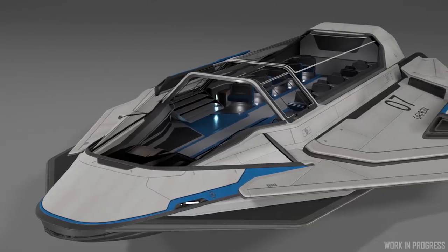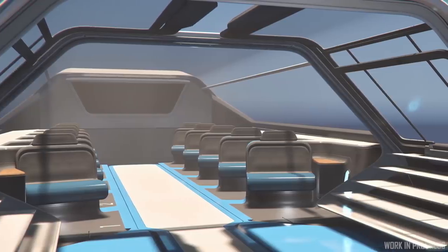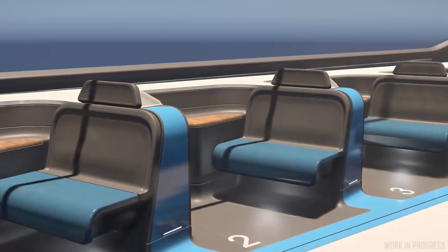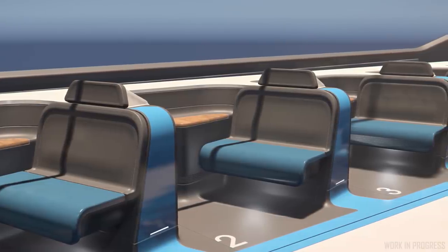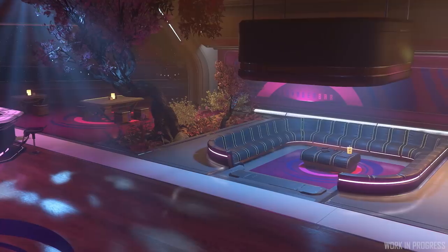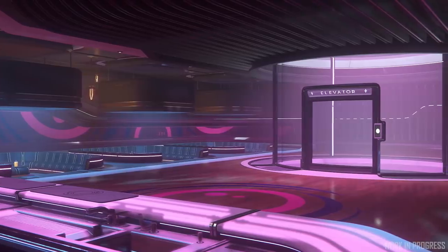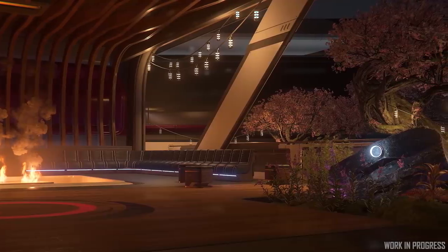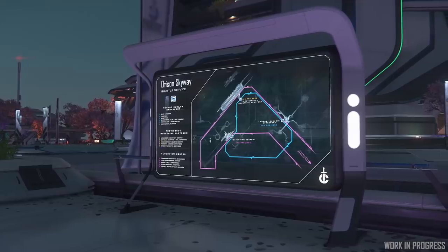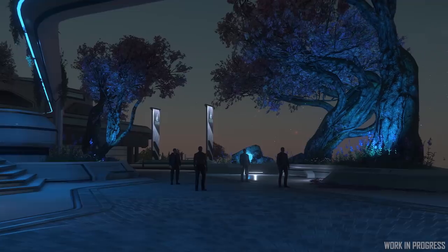Let's also take a look at these final art images of the Crusader shuttle that will zoom players around from platform to platform when it arrives in the upcoming alpha 3.14. And before you ask — no, you cannot fly it yourself. Well, maybe if you ask John Crew really, really nicely that could change one day — I'm absolutely not empowered to say this, but you should ask him anyway. Moving along, last time we took our first look at Orison by night, so let's continue that journey with these images from the lighting team as they create an atmosphere truly unique from its daytime companion.